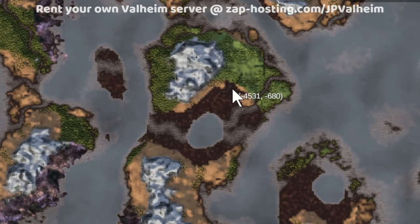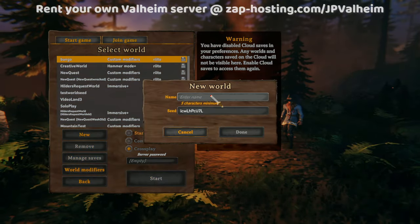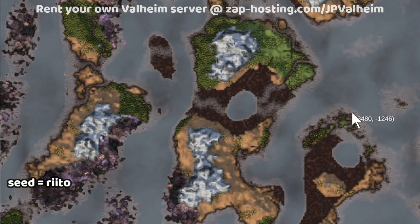Throughout the rest of the video, I'll be explaining why this continent is the coolest I've ever seen. You can access exactly what you're seeing, whether you're on Xbox or PC, by making a new world — call it whatever you want. Just make sure the seed is R-I-I-T-O, all lowercase. The Rito seed is where you will get this continent.